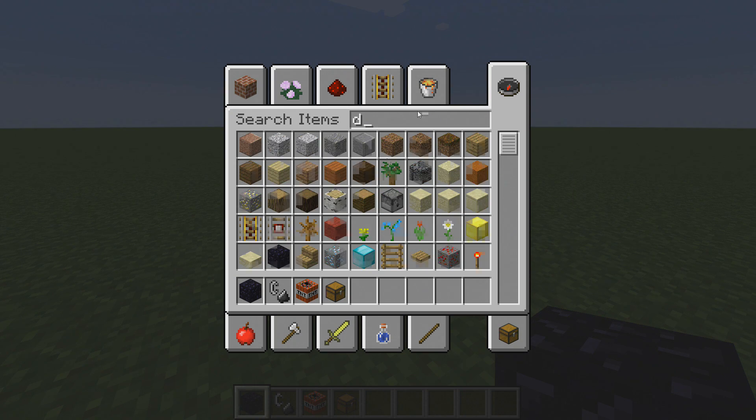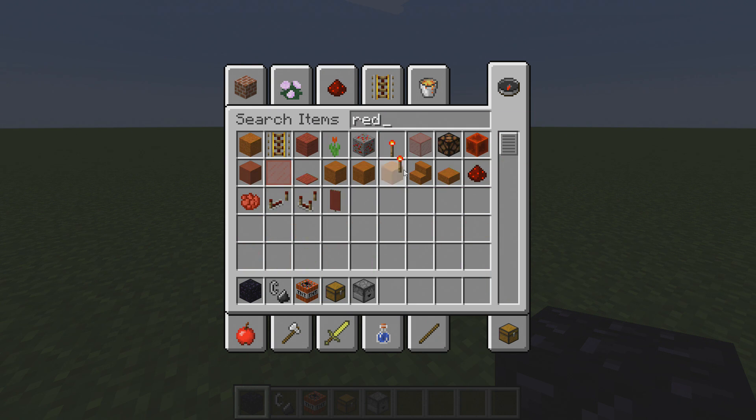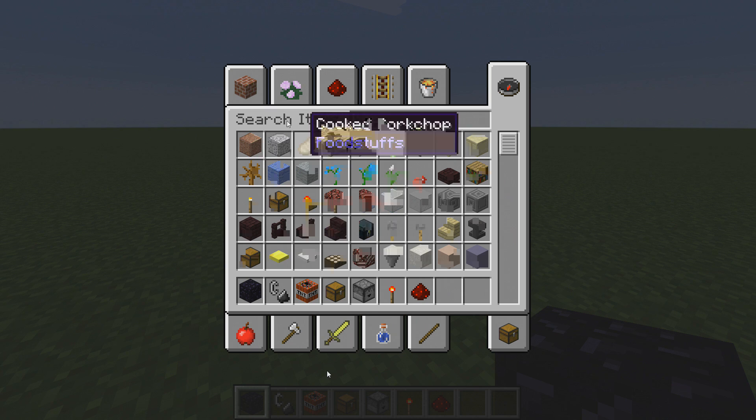You're going to need a dropper, a Redstone Torch, and a hopper. And you're also going to need the item you want to glitch. You can glitch any item.